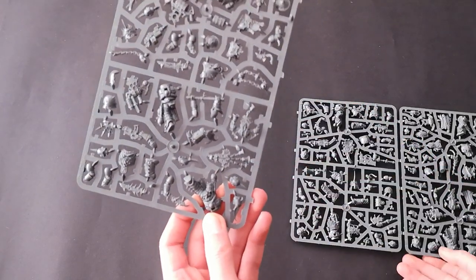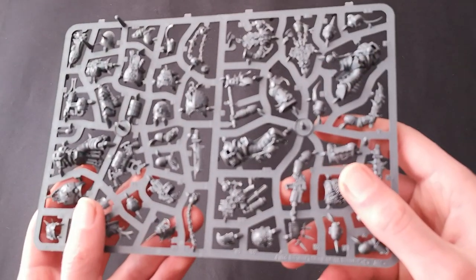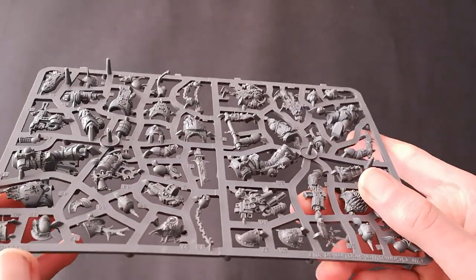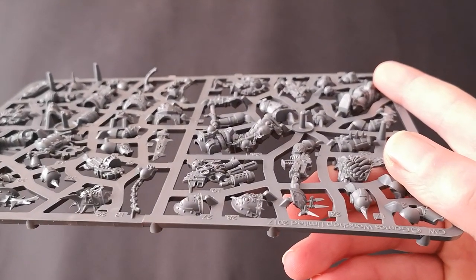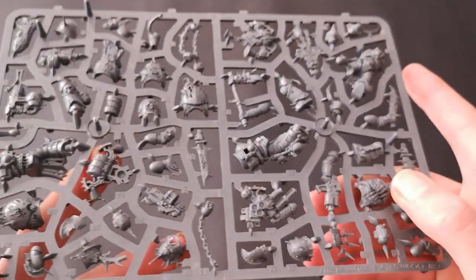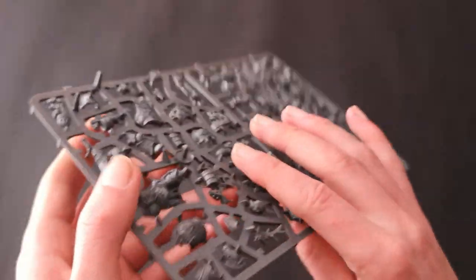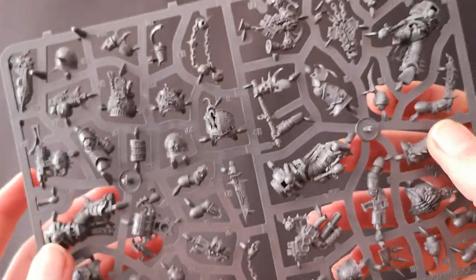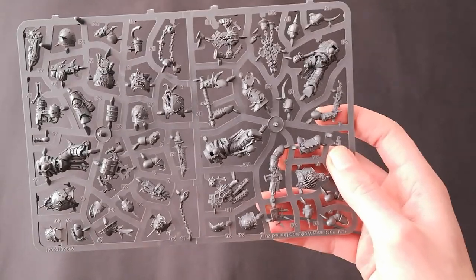Obviously you're not going to use all of them because you have the different weapon options. You can see they're quite clean models — there are some mold lines on them, you can just about pick them up. Here on the skull you can see a mold line. They're relatively easy and straightforward to build. They're very detailed — you've got battle scars and grooves in the armor, intestines and pipes hanging out. Very gruesome, very gory.